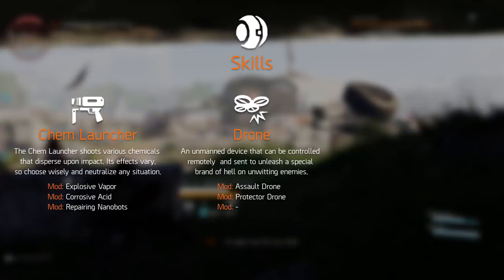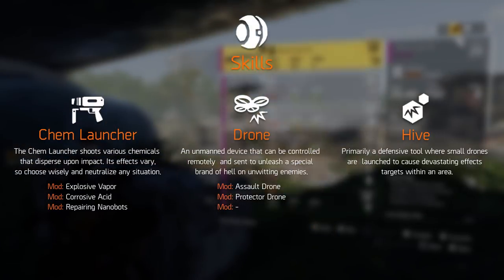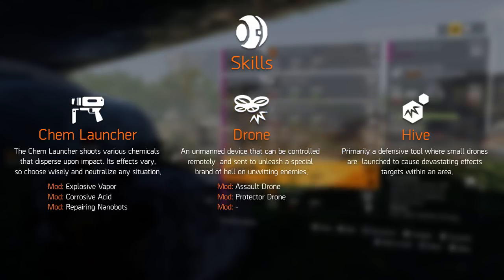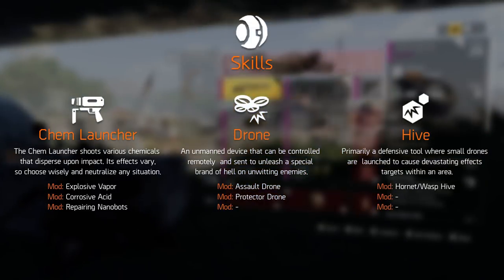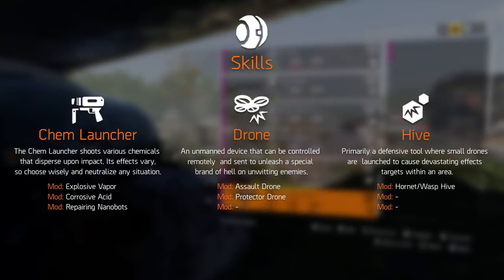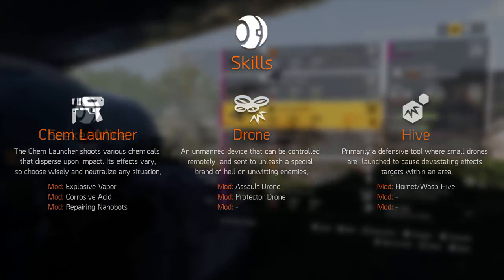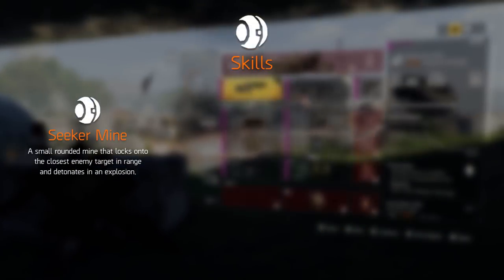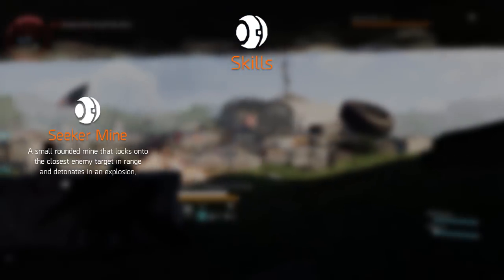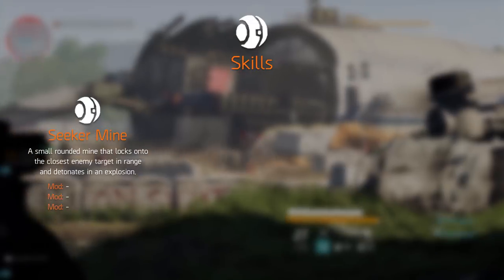Another new skill is the hive, a defensive tool with a variety of uses. The one known mod is the Hornet mod, which sends out microcharges of small drones that target hostiles within range. The seeker mine is also making a comeback — not much else to say, since we all know it's a rolling ball of death and an awesome BB-8-like sidekick. Its mods are unknown as of yet.